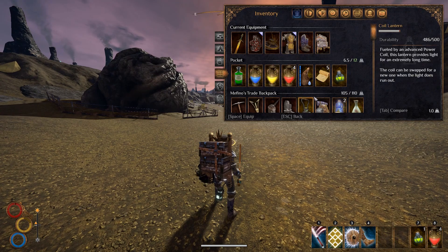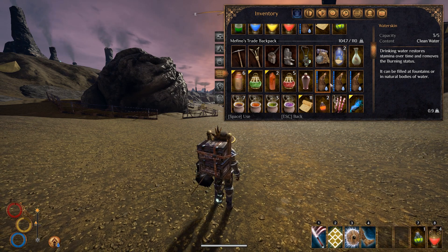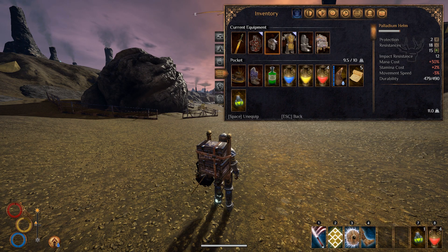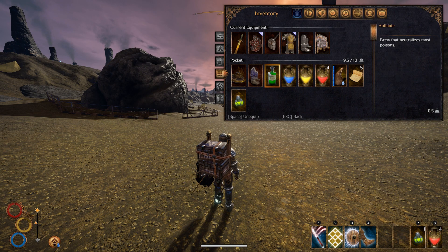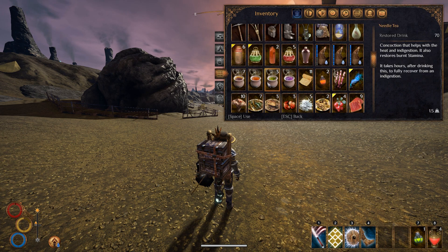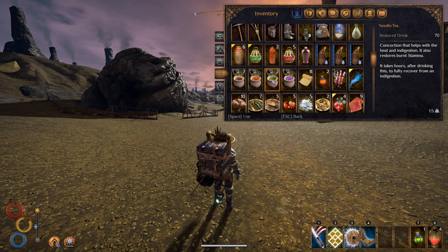We do need to see about doing something about the heat over here. Let's try with our helmet and boots — they don't actually decrease our resistance to the hot weather. So that's nice, at least. We have some of these, so that should take care of it, actually.